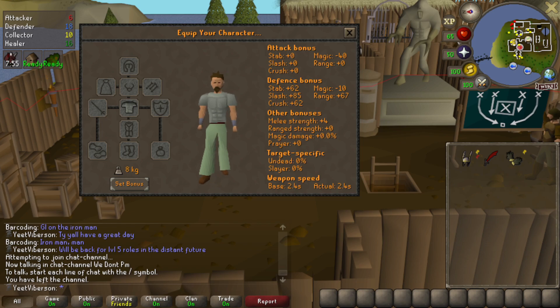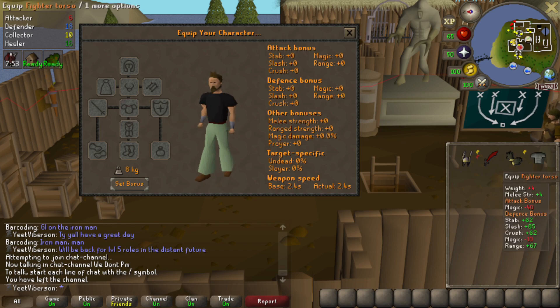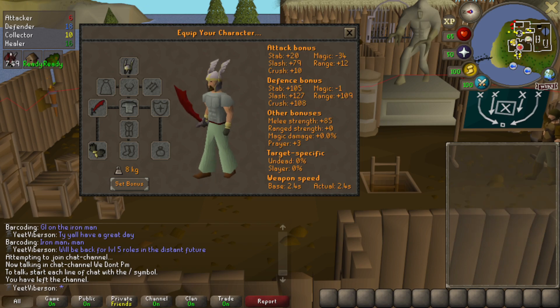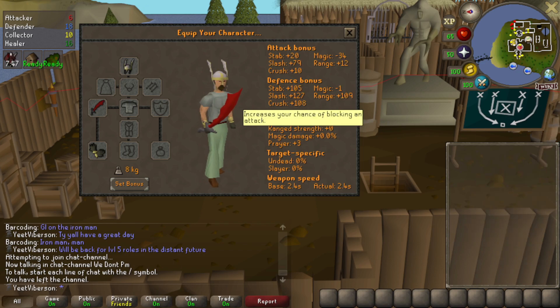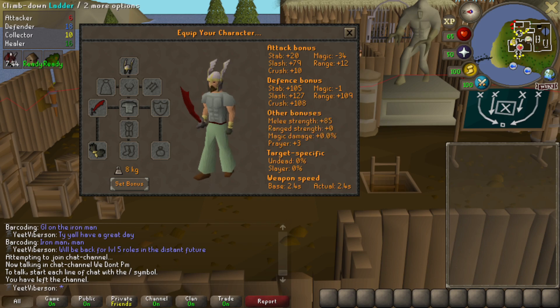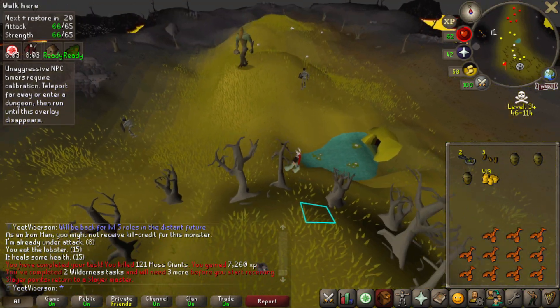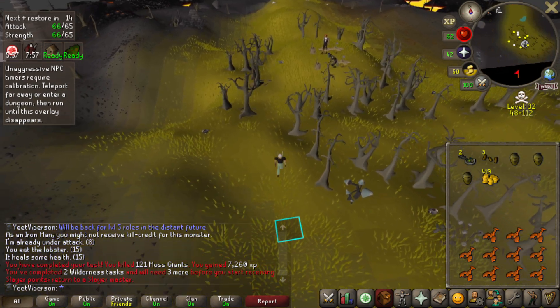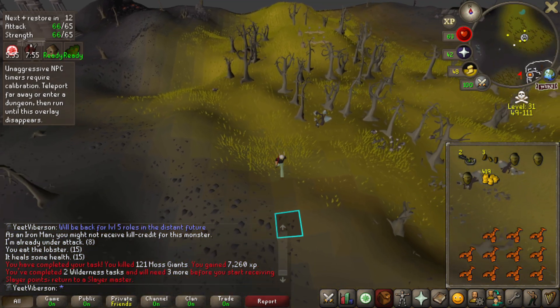Let's check out the stats — plus four melee strength is pretty good, and it's got solid defensive bonuses as well. I didn't know that — I thought it was just attack. This thing will get a ton of use. Let's go finish up that moss giants task. Had to escape another PKer at the end with like two kills left, but got lucky — he splashed his snare and I was able to log out.